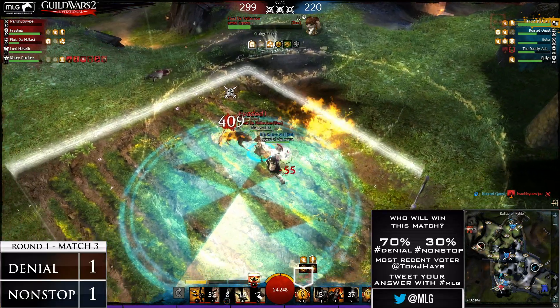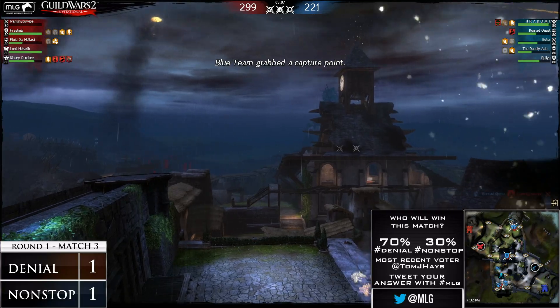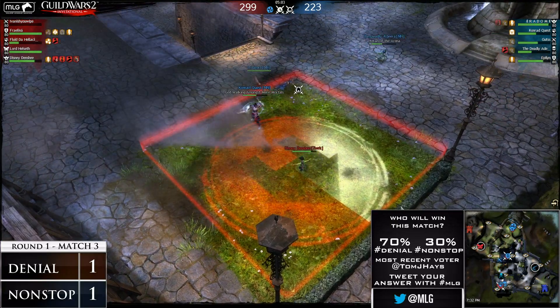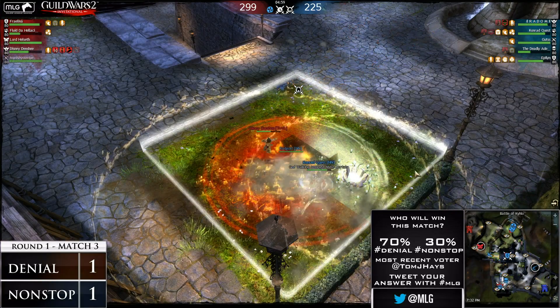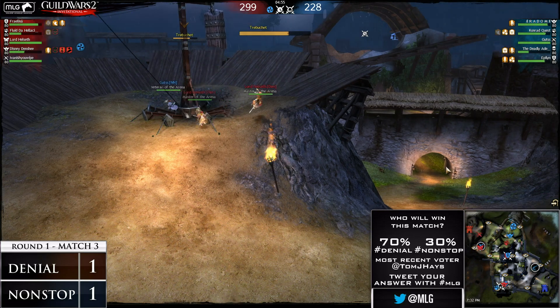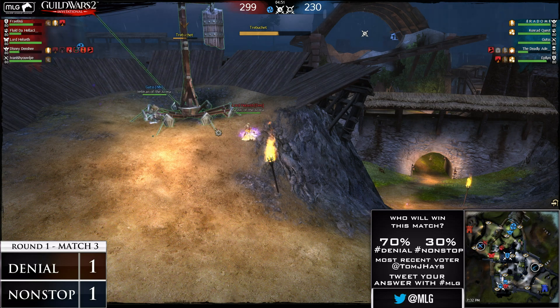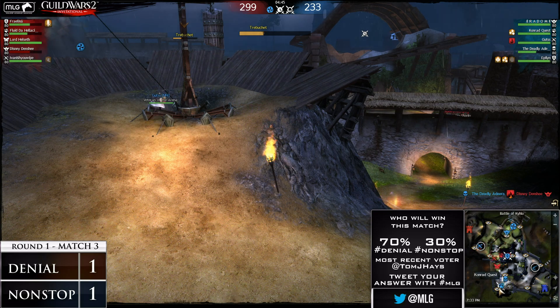Red Doom actually on Windmill is demolishing Fluid. Fluid is actually forced to leave the point - he's trying to heal off the point and push back in. So we're going to have a pretty long drawn out fight. Nonstop Nonsense finally have a point - they do have Windmill. If they're able to get Mansion as well, it's going to give them that opportunity to come back in points against Denial. Check out what Hellseth is doing though - he is trebbing that far point. But Guts comes up to try and deal with him. Hellseth realizes he's not being chased, so he's going to try and go in on Guts. Vanish is going to rotate back to the far point.